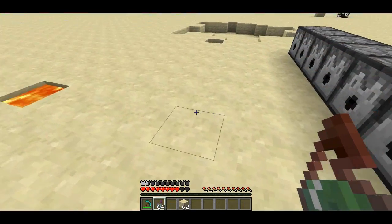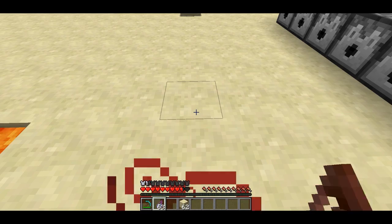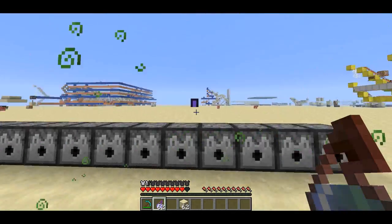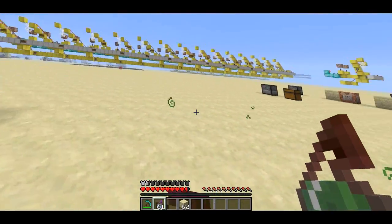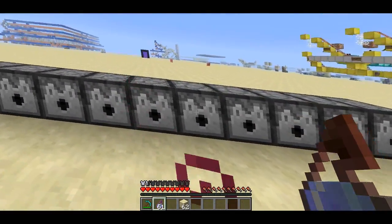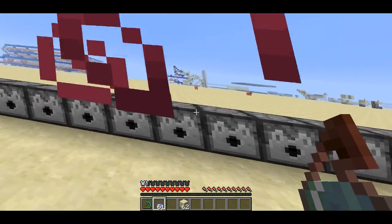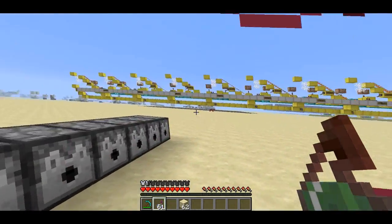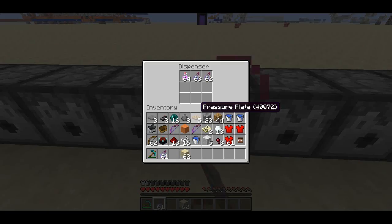Nausea — now we're going to start to get to some of the negative effects that you can give players. This is Nausea Potency 4, so it's level 5. Here we go. Look away if you're prone to getting headaches from watching crazy Minecraft stuff. Kind of obnoxious. Alright, so that's over. Thank God.